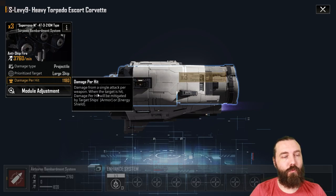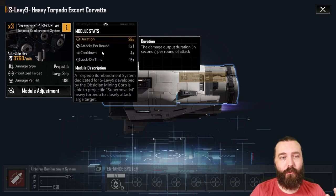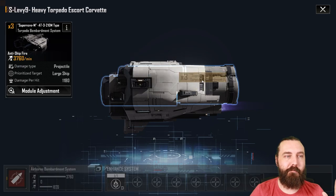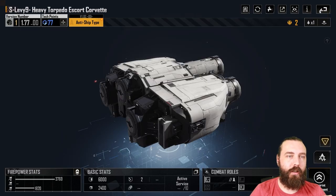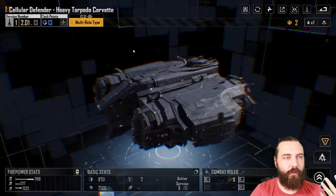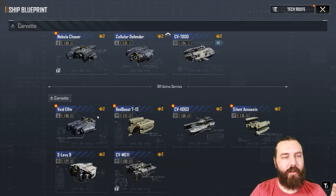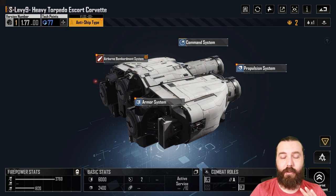So, the S Levy 9 — like I said, ridiculous damage potential. It comes with 1180 damage per hit. The duration is not great, so it's not particularly a good DPM boat. At 3760 DPM it's actually not that bad — compare it to my Solid Defense which is upgraded and sits around 6400. But yeah, like I said, the initial burst damage and alpha these can provide is significant enough that they're probably worth running in most of your meta fleets.